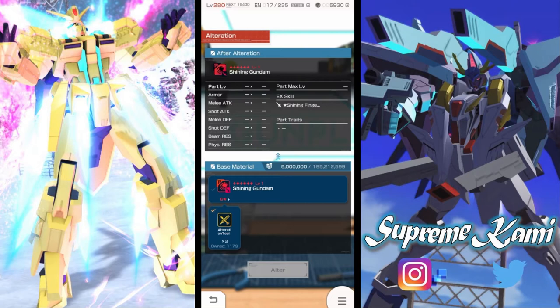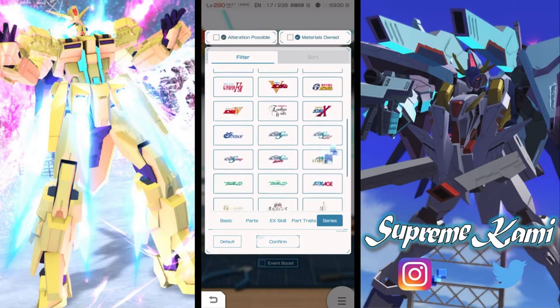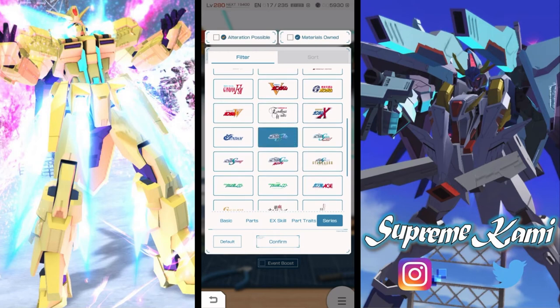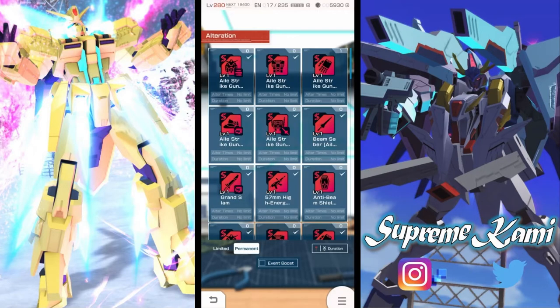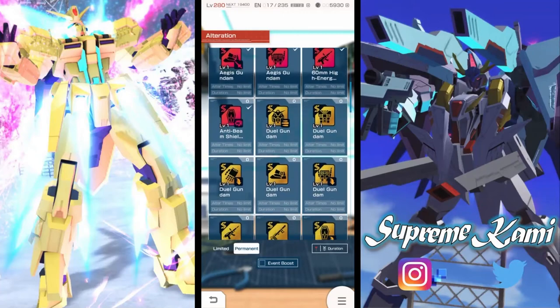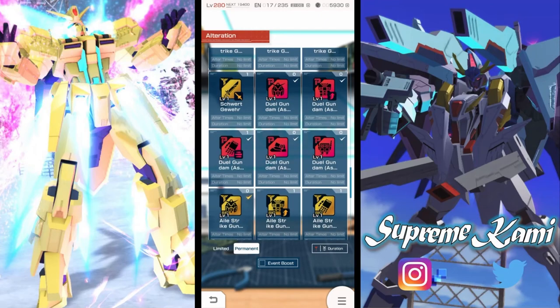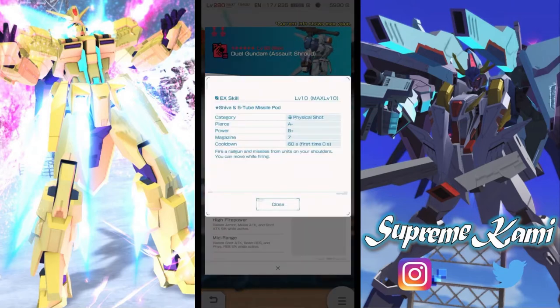Hopefully you already have those Shining Gundam parts in your collection from the selection bolt. Next let's look at the Dual Gundam Assault Shroud. There's one part here that everyone should definitely get — the army EXQ. This is quite a powerful EXQ for arena specifically.